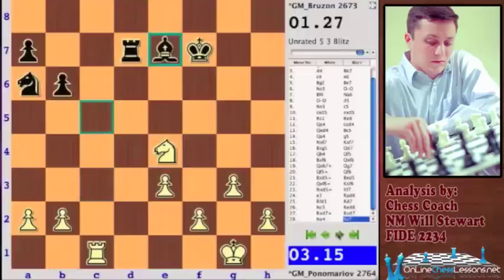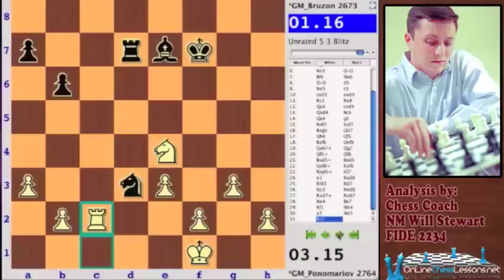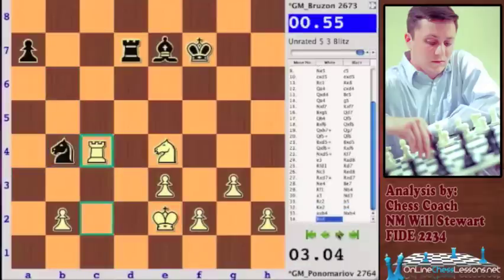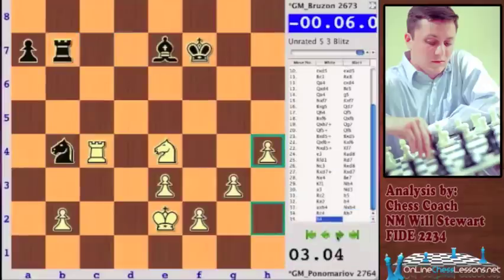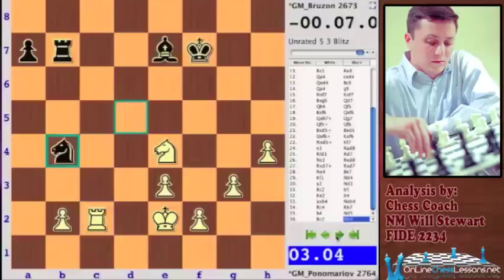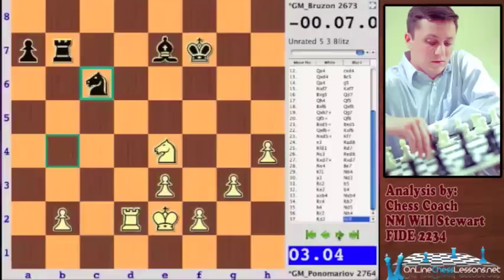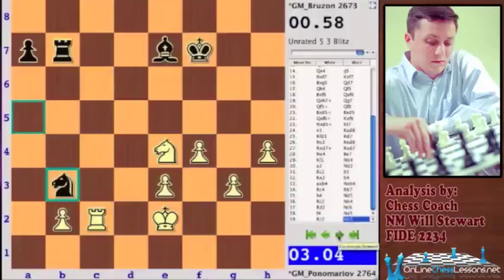Brezon was getting low on time and maybe felt simplifying would make it easier, but it just makes it easier for White. Knight d3 — Black gets a little activity with b5 and b4, but he's just kind of stalling. Ponomaryov has so much more time than Black and finally starts with h4. Brezon had under 10 seconds — almost no time — while Ponomaryov has three whole minutes. The pawns are just too strong, so Black tries to create some mischief with the knight.